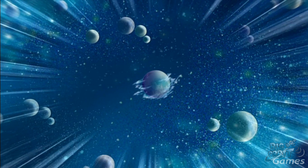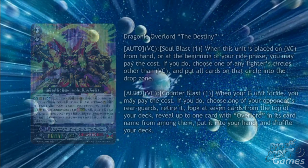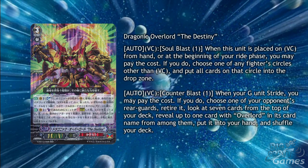Dragonic Overlord is back with a new Grade 3 and Stride form. His Grade 3 form is Dragonic Overlord the Destiny. The first skill is Auto Rearguard Circle, Soul Blast 1. When this unit is placed on Vanguard Circle from hand, or at the beginning of your ride phase, you may pay the cost. If you do, choose one of any fighter's circles other than the Vanguard Circle and put all cards on that circle into the drop zone. This bypasses resist and lock, so it's an extremely good skill for just a Soul Blast of 1, once per turn. He also has Auto Vanguard Circle, Counter Blast 1. When your G unit strides, you may pay the cost; if you do, choose one of your opponent's rearguards and retire it. Then look at 7 cards from the top of your deck, reveal up to 1 card with Overlord in its card name from among them, put it into your hand, and shuffle your deck. The putting a card into your hand is especially good for the Stride form.